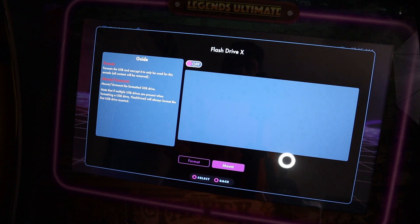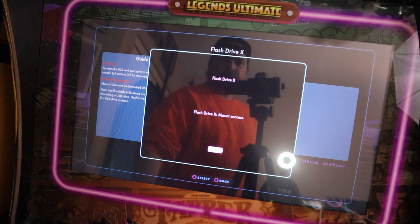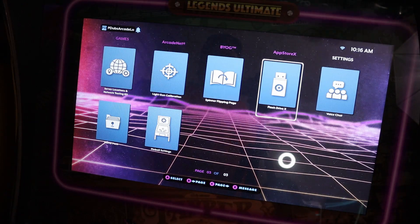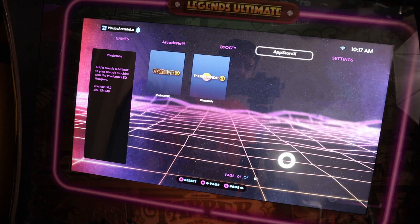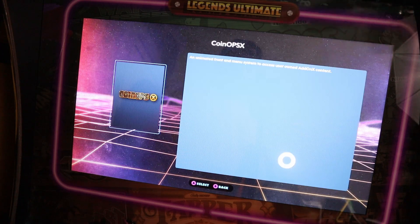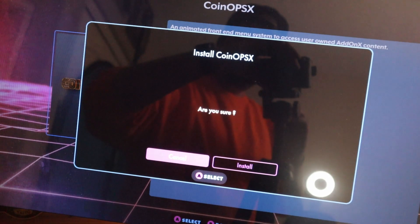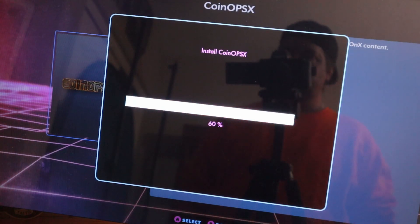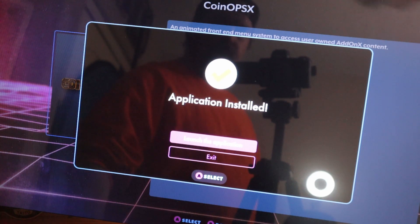Before you leave, head over to 'Mount' and click it so it mounts your flash drive — it'll say 'Mount Success.' After that, hit the B button to back out, head over to App Store X, and find the CoinOps X third-party developer application. Go ahead and open it, confirm you want to install CoinOps X on this flash drive, and click Install. It should only take a few seconds.